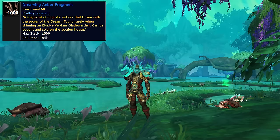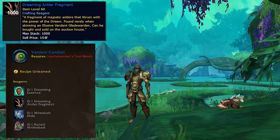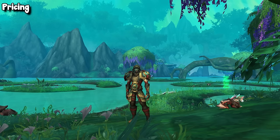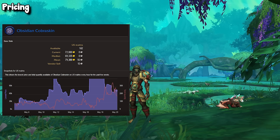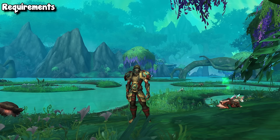The Dreaming Antler Fragment is the 10.2 counterpart of Obsidian Cobra Skin. However, it's used to craft embellishments instead of armor. If you're a leatherworker wanting to craft the new Verdant Conduit, or a jewelcrafter wanting the Dream Tender's Charm, you'll need to farm these or buy them from the auction house. At the start of 10.1, Cobra Skin was selling for 50 to 100k apiece, and at end of patch it was still going for 3 to 7k.